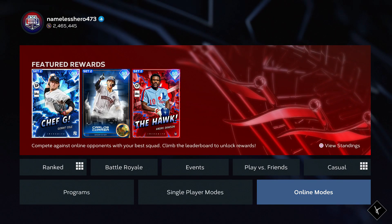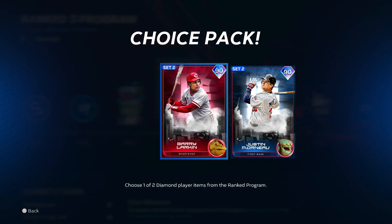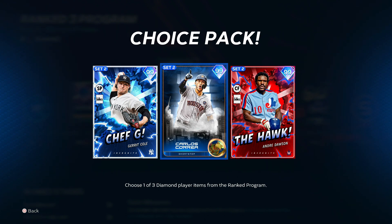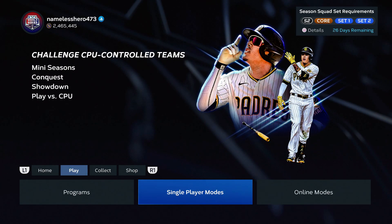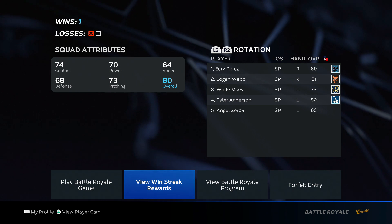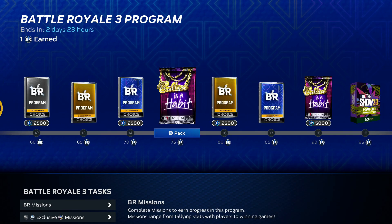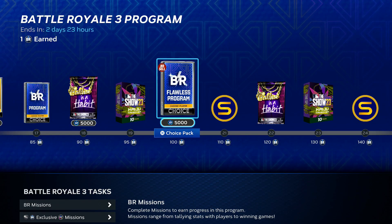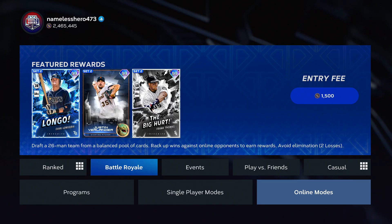The Ranked program gives you another four non-sellable cards. New season has pennant race rewards — a Set 2 non-sellable, another non-sellable, and then one of the featured players as you progress. Play some co-op with a buddy for four non-sellable cards. Battle Royale gives you one non-sellable card if you get to 100 wins, but that's a lot of work for just one card — at that point it might make more sense to just buy someone. There are a lot of non-sellable cards available in the game right now.